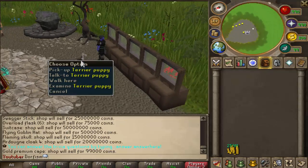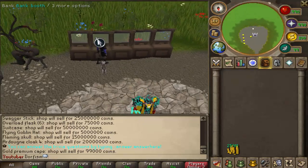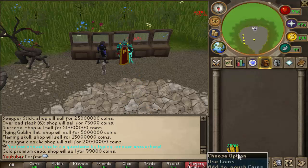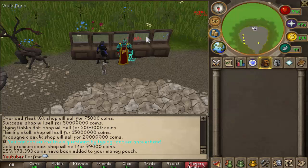The pet store is another benefit to having a donor rank. This is what you've all been waiting for - I also got a pet right here, a nice little cute puppy. And the loot from 250 mysterious boxes: we got 259 mil cash, there it is right there.